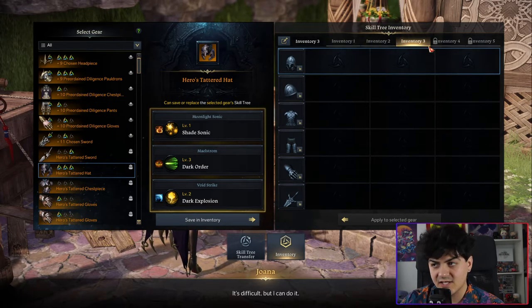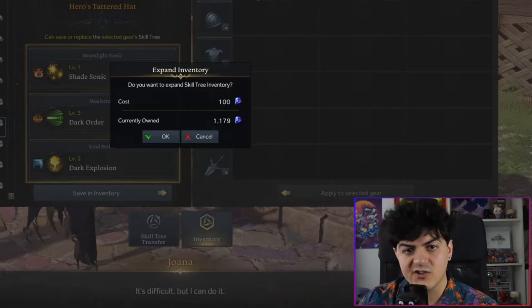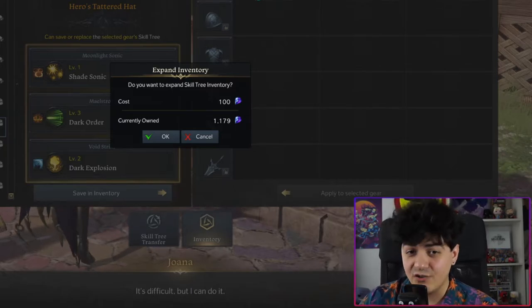You can pay crystals for additional tabs. However, this will only unlock them for your current character. Unfortunately, these are not a roster-wide unlock.